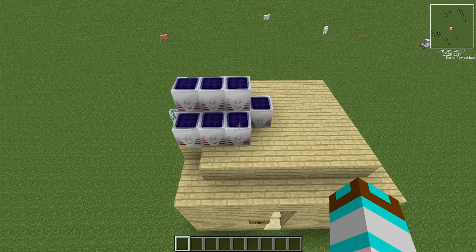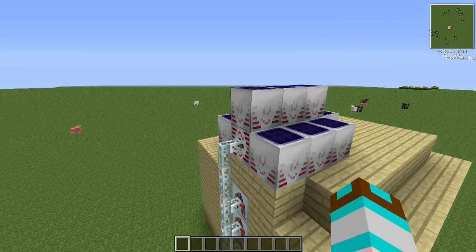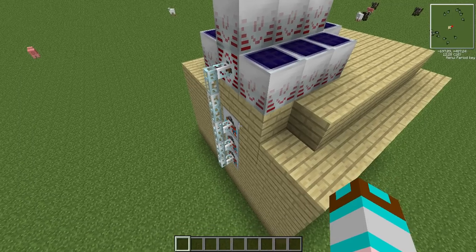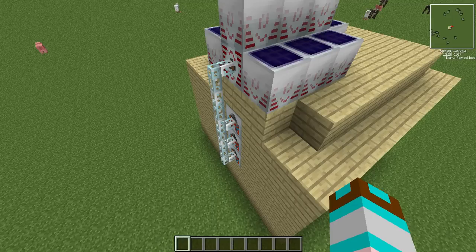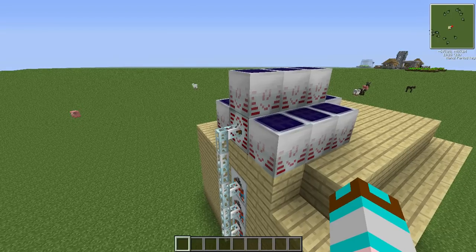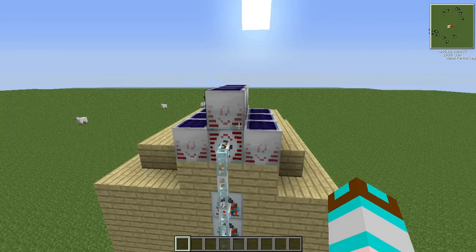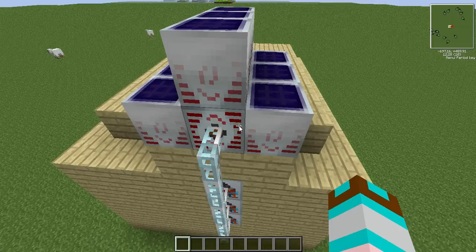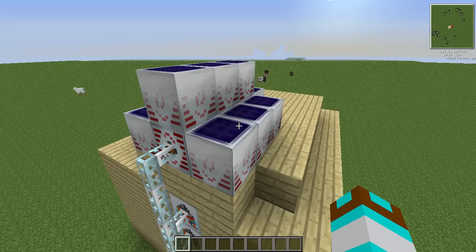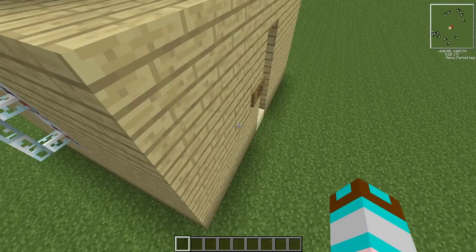Hello everyone, I'm here again doing the Industrial Craft unlimited power geothermal generators thing that I made and put up on the Planet Minecraft website. What it is, is just a bunch of high-voltage solar arrays hooked up to the MFSUs — there's an MFSU underneath each of these three. I wanted to be inventive, so I've got three of the lava fabricators.